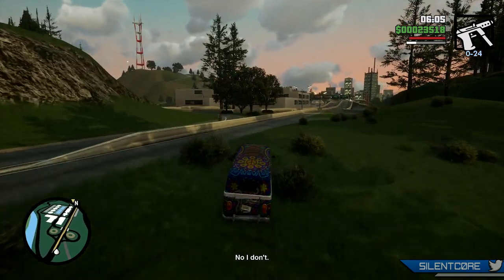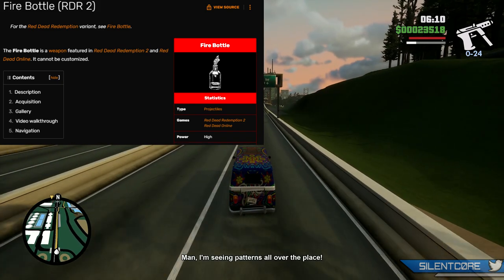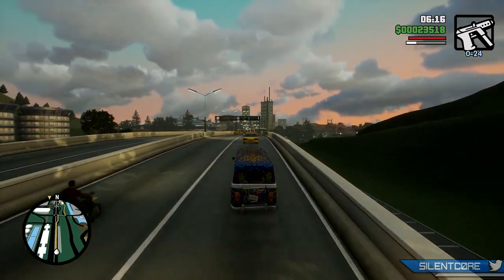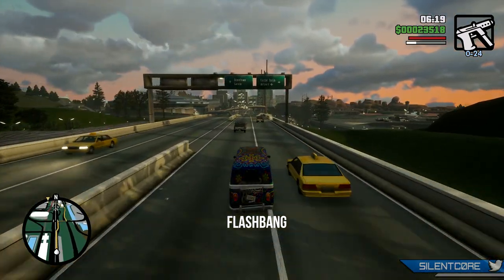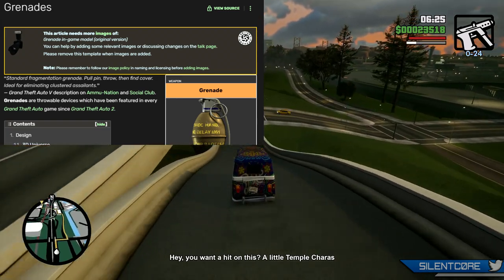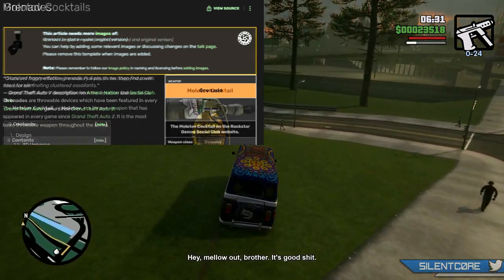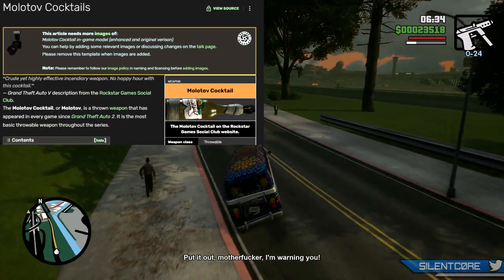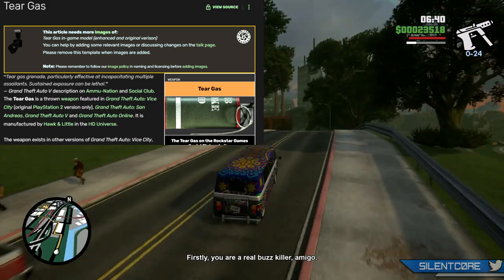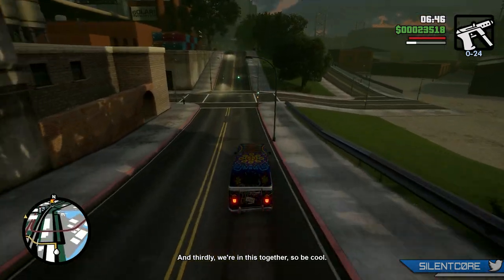The last six weapons are all throwables, starting with the fire bottle. Since I can't show leaked footage, I'll be showing the fire bottle from Red Dead Redemption 2 on screen. Next up is the flashbang, which will be a new weapon for GTA 6 — I don't believe we've seen it in the GTA series before. Then there's the grenade, a very common throwable in pretty much every GTA game since GTA 2. The Molotov Cocktail also returns, as it's been in almost every GTA game. We also have the smoke grenade or tear gas, which was based on the M18 smoke grenade in GTA 5 and also featured in San Andreas and Vice City.